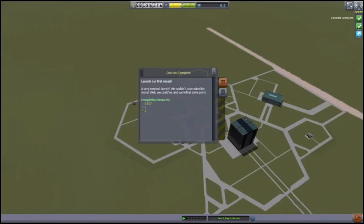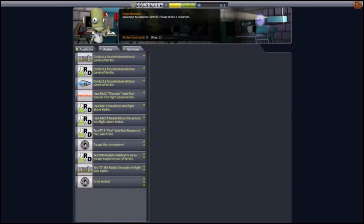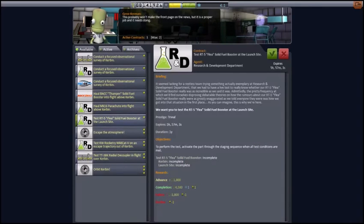We should quickly clear up our contract situation. We launched our first vessel, gathered scientific data from Kerbin, and set a variety of world-first milestones, all of which are worth money. We have contracts available — they want us to test a radial mount parachute at 2,000 to 7,000 meters at 60 to 250 meters per second, and also test the RT-5 Flea solid fuel booster at the launch site. If we use a Flea as the first stage of our little rocket for the radial parachute test, we'll get both contracts.